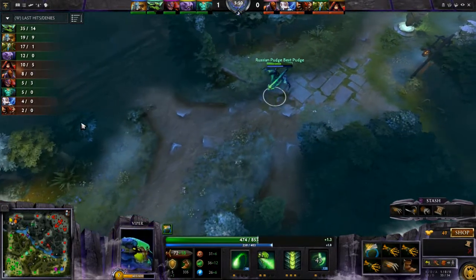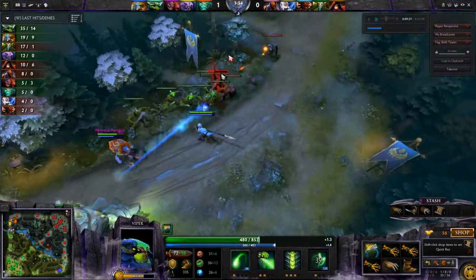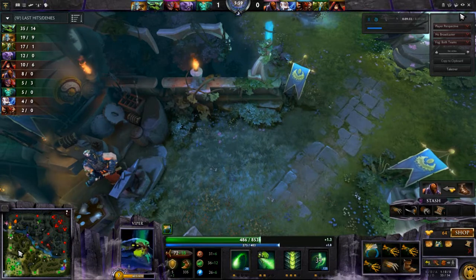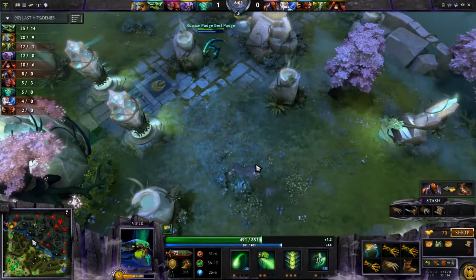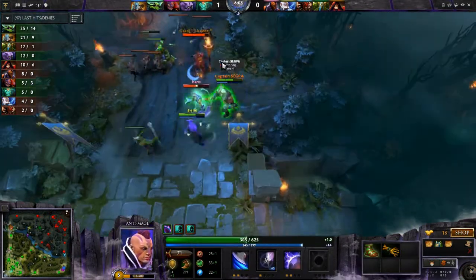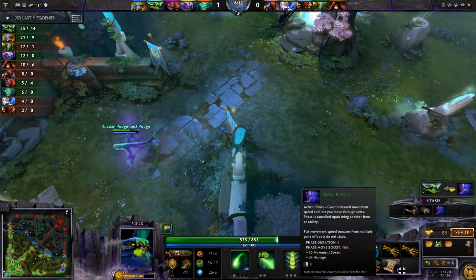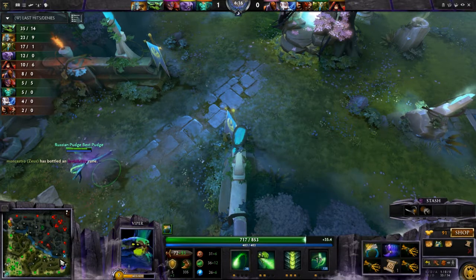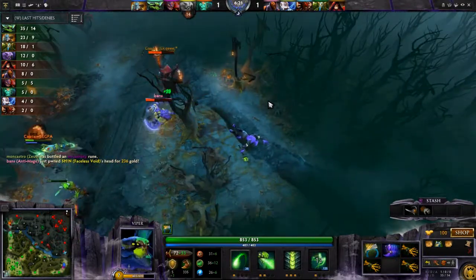I decide to go back to base at this point — I'm at about half health, so there's no point messing around. I've hit level 6, I'm already up to level 7, and now is the time where you start to gank. The great thing about Viper is, like I mentioned, he has all of these move and attack speed slows, so you can stop people from running away. I pick up the TP and I'm going to go top to immediately get involved in this fight.